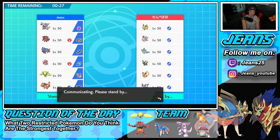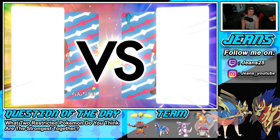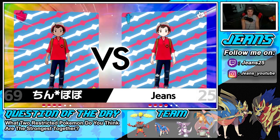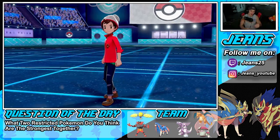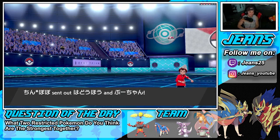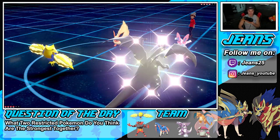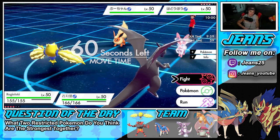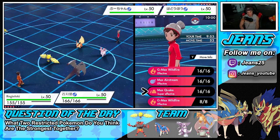He goes in with Flareon and Sylveon — not bad. I'm still gonna go into Electroweb for guaranteed speed control and then into Max Quake. I think going into Max Quake is the play, and just get that special defense boost. Sylveon is a special attacker alongside most of the others, so if I can Dynamax and get going that way, should be able to survive a bunch of turns. Then just go into G-Max Wildfire and pretty much win this battle with Charizard and Regieleki.